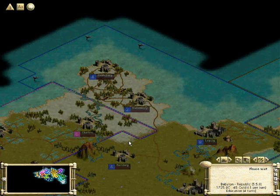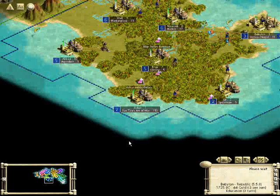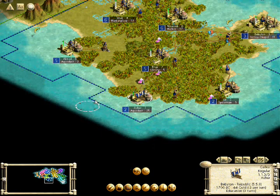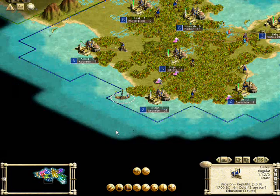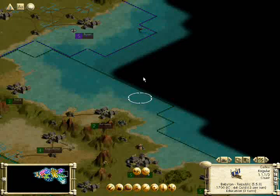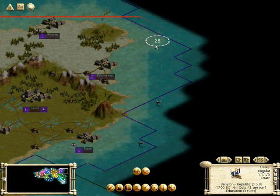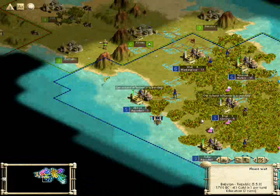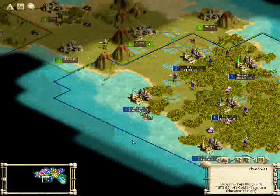We'll trade for some world maps here, and as soon as we research education we can trade that with others for things. The galley can only travel in the coast that surrounds the continent, but that's alright — we can have him look around. It's pretty much the furthest point from our empire to the Koreans, so we'll just have him sail up there seeing what he can see on the way. Every square you learn, even if it's open ocean, will be something that other civilizations can buy from you, and that's a very important thing.